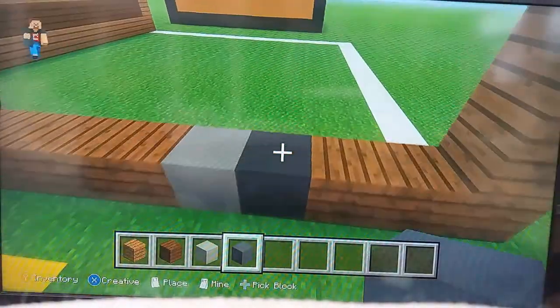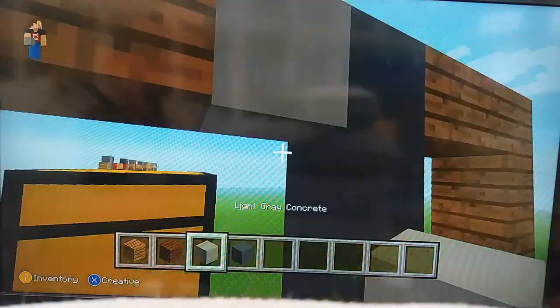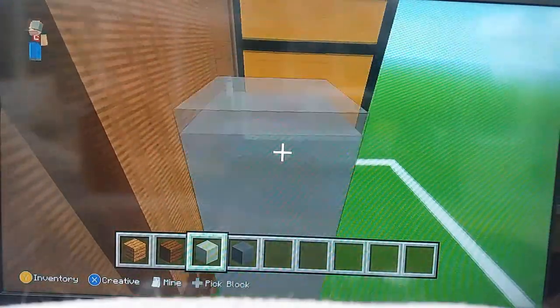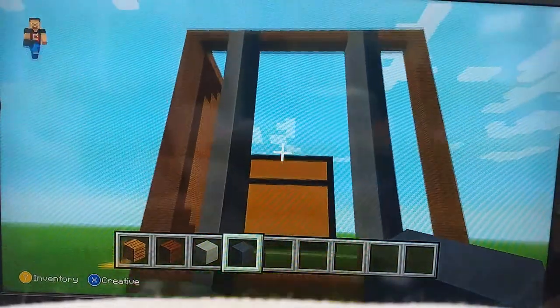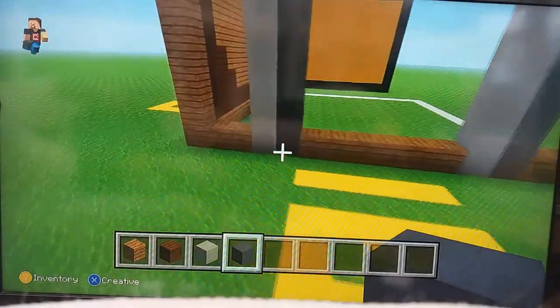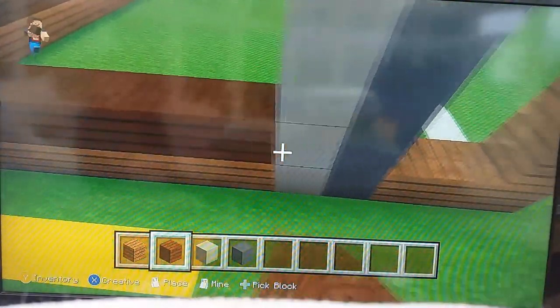What I want you to do is join up the light greys and the greys — join them top to bottom, all four of them. Now get your dark oak planks and place a layer on top of the spruce planks, just like that.